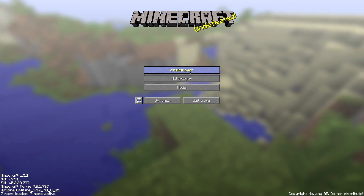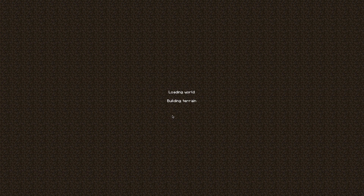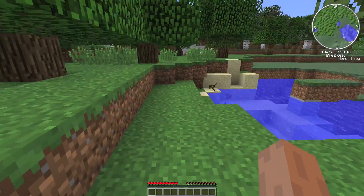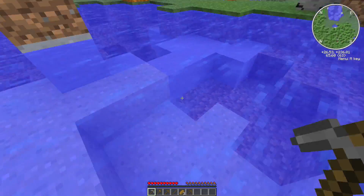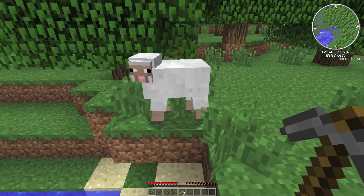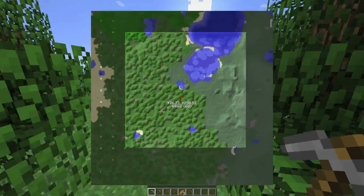I already loaded up a world because there is pretty bad lag loading one up. I named it Survival Series and I did put the bonus chest on, so let's start. Let's see where the bonus chest is. It broke — try generating your pool. Oh well, let's see what I got. I got some bread, one stick, and three pickaxes including a stone pickaxe, which is nice.